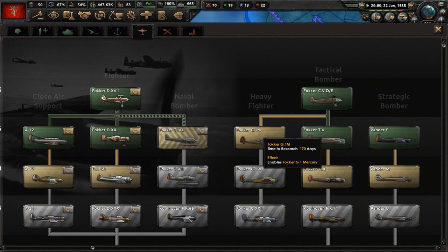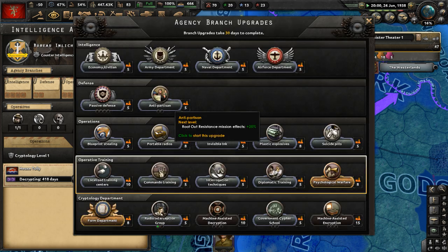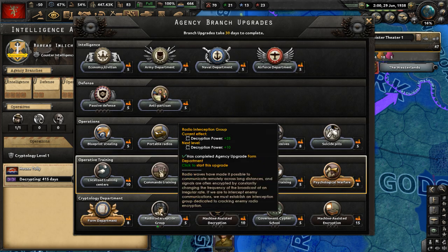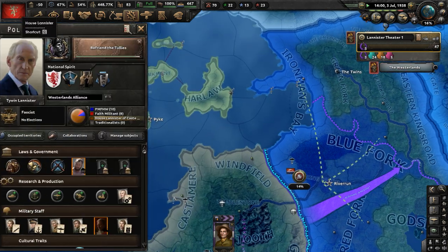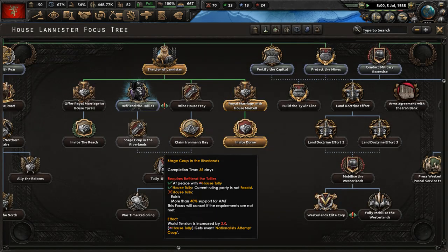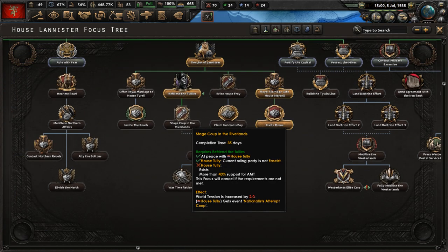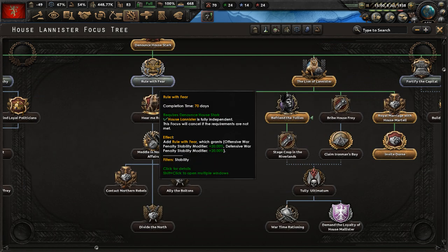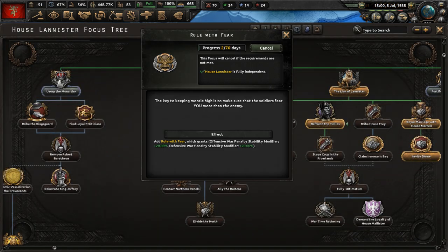Let's start researching the G1 Mercury heavy fighter. Go to the cryptology department and get a decryption upgrade. This decryption effort will take more time but will be done eventually. Befriend the Tullys is nearly complete. I want my war. Now we've got to wait for fascism to be more popular in the Riverlands, or we may just justify on them.